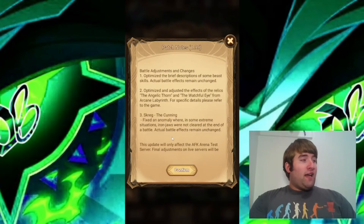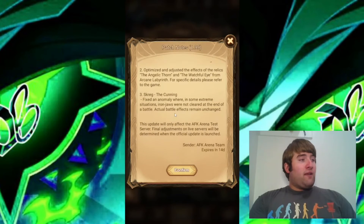For Screg the Cunning: fixed an anomaly where in some extreme situations, Iron Jaws were not cleared at the end of a battle. Actual battle effects remain unchanged — just fixing something there with Screg.